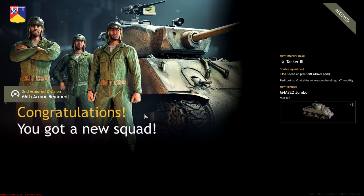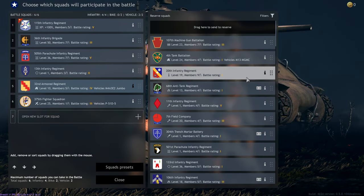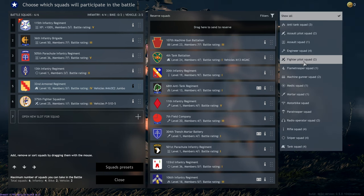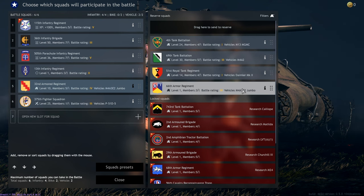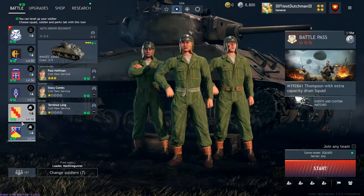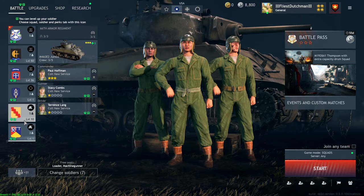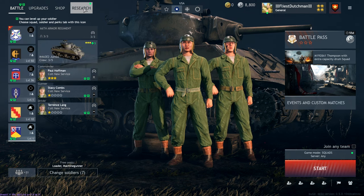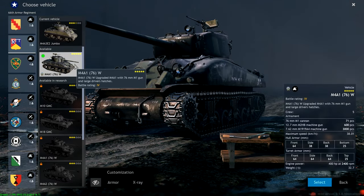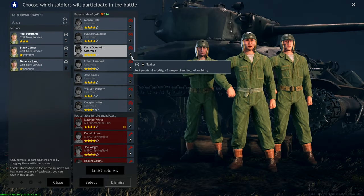So the point is you have to buy the squad. I'm going to do it for USA since I only have money for one nation. I'll buy the Jumbo squad — take reward, 15,000 silver. We got a new squad! I unlock this squad and then... okay. So the Jumbo is there. That would be awesome — I can actually use two Jumbos because it's a different squad. This is probably only going to count for people who had it before the merge, but theoretically you can run two Jumbos. This new one has only three squad crew members.